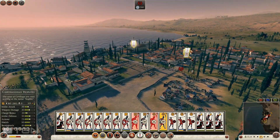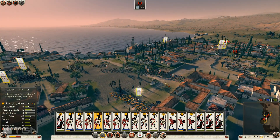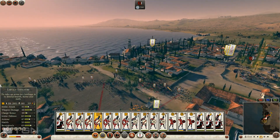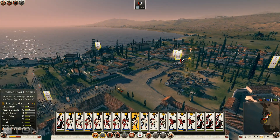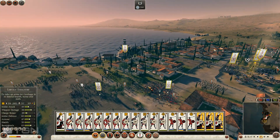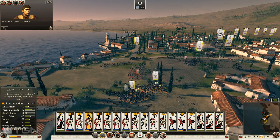I can charge them from behind with these hoplite units that are now in the town square. Those guys just routed. These slingers are actually just wreaking havoc - it's quite bad. But if I can get in here and start getting into melee with them... Let's bring one of these units to hit them from this side. My Libyan infantry is breaking all the spearmen in this vicinity. These Libyan infantry are just getting shredded by slingers. The enemy general is dead.